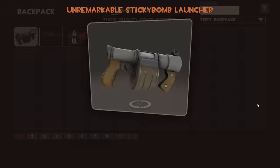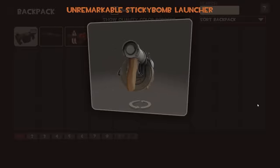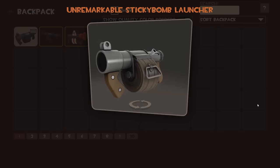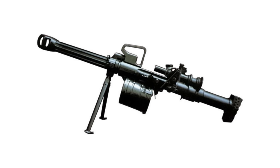Right, well this is apparently an unremarkable sticky bomb launcher, which I think has to be deliberate sarcasm, because there is no such thing as a sticky bomb launcher, and so any such weapon would by itself be remarkable — and from thence the humour arose. Interestingly, this looks like it's based on the Chinese QLZ-87 semi-automatic grenade launcher, which is much longer than this in real life, but has a similar drum magazine type arrangement.